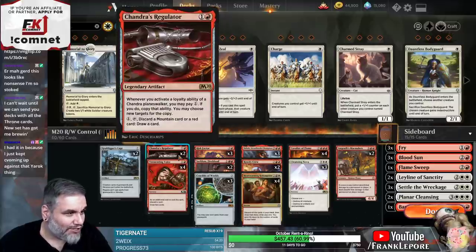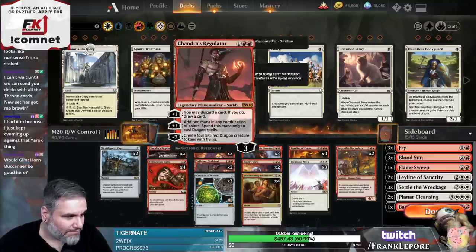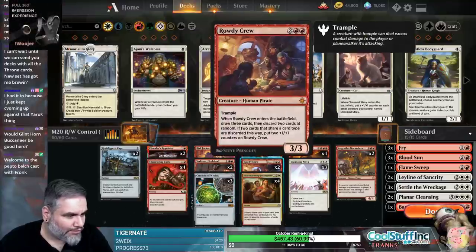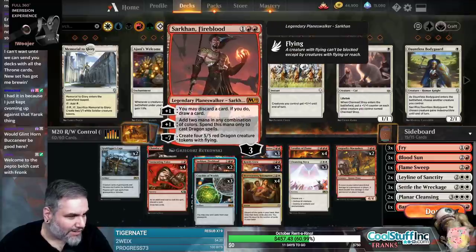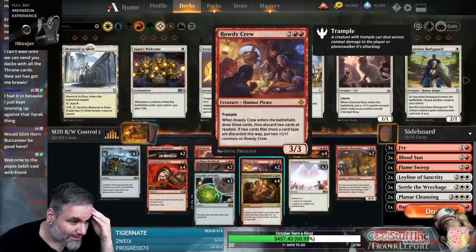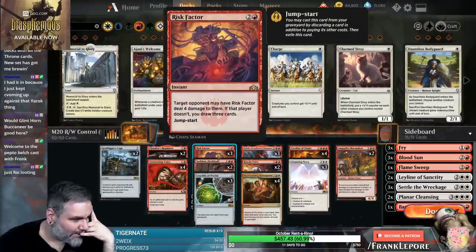This deck looks crazy, dude. Two Chandra's Regulators - whenever you activate the loyalty of a Chandra Planeswalker, you may pay one, and if you do, copy it. Or you can discard a mountain to draw a card. There's a bunch of looting effects - looting, looting, looting.